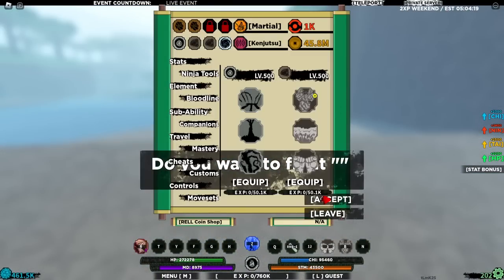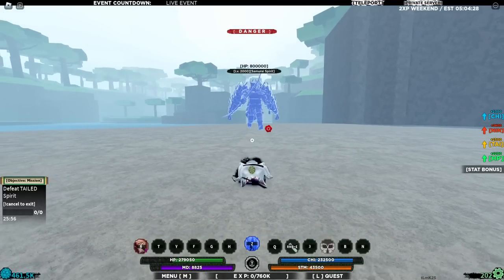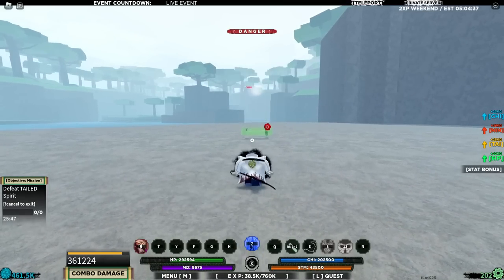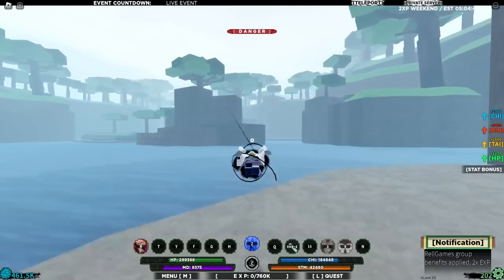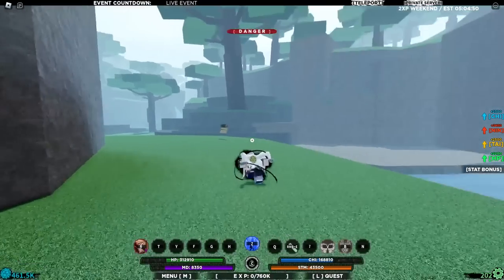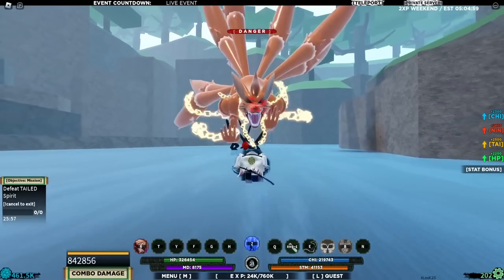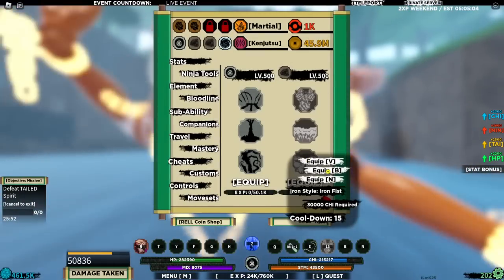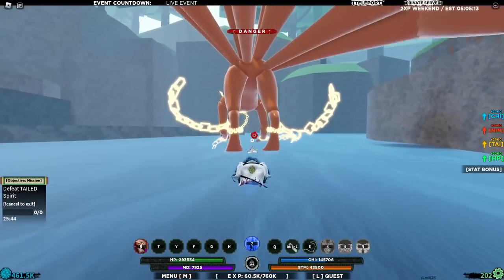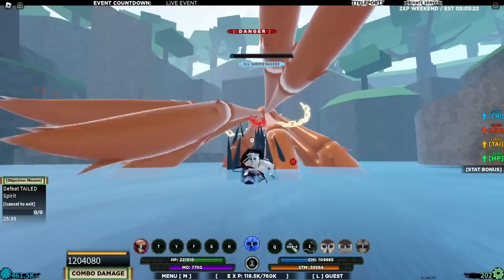Make sure to recharge your chi midway through. Hold the V move — he's gonna start running at me. It's a bit laggy but we get through it. He's dead. On to the next one: the Karama boss. It's a bit hard to kill but just take your time, regen your chi, and keep using your moves. Pop, pop, pop — he's dead after the C spec.